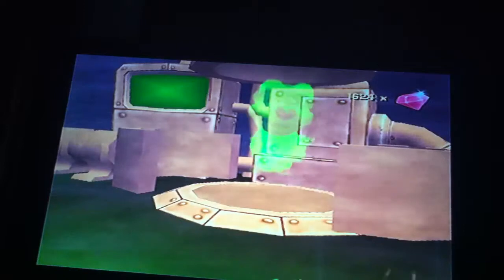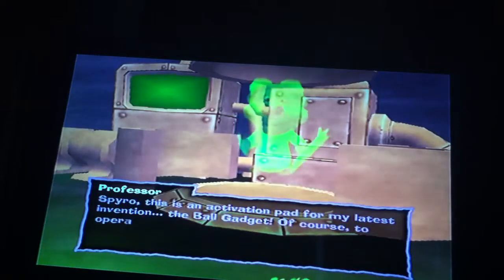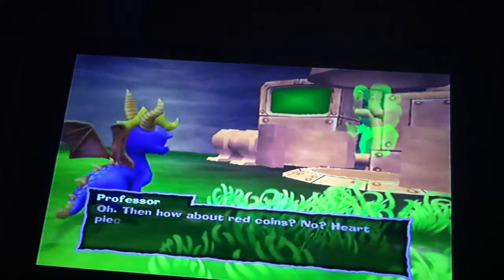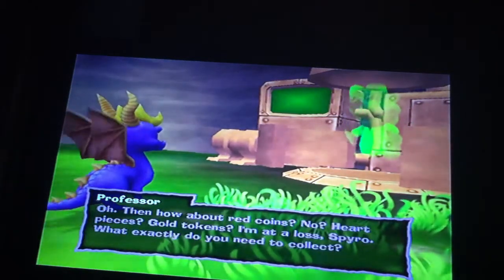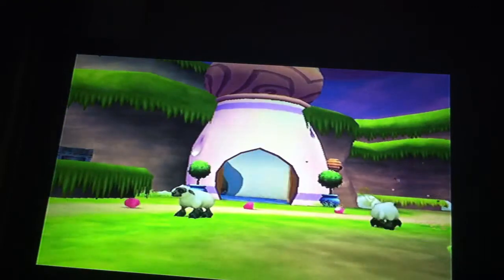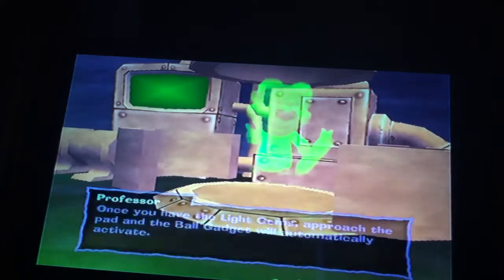Introduction to the ball gadget — it needs light gems to operate. The professor gets confused about what exactly you need to collect: power stars, red coins, heart pieces, gold tokens. 'I'm at a loss Spyro — what exactly do you need to collect?' Light gems. 'Fine, you need light gems. Anyway, off you go — I'll open the door to the nursery for you.' That takes care of that, and another thing gets added to the task list.